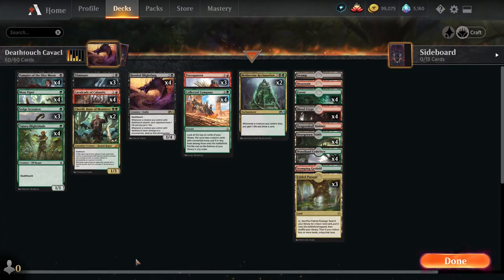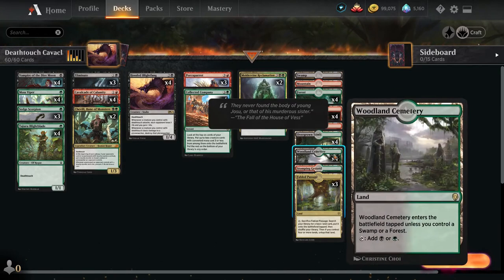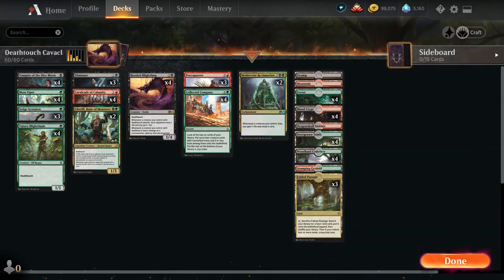As for the lands, we are only running 23 because the converted mana cost is quite low. It's a nice little pyramid: one Swamp, one Mountain, four Forest, four Blood Crypt, one Dragon's Skull Summit, four Overgrown Tomb, four Stomping Ground, and three Fabled Passage. That is the deck — it's pretty fun and an interesting deck and I really enjoy it. Let's go play some Historic and see how we do with Death Touch Cavalcade.